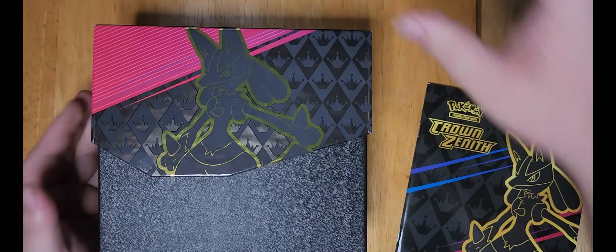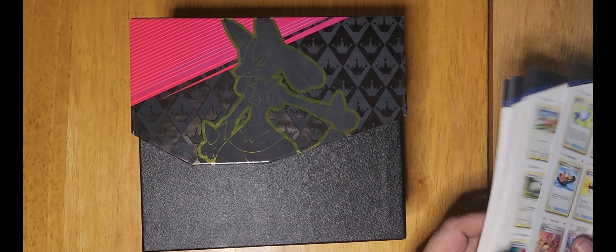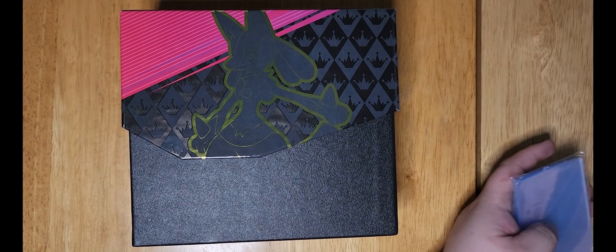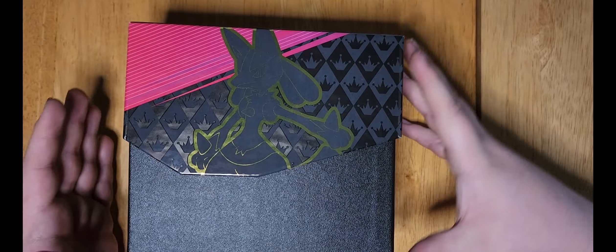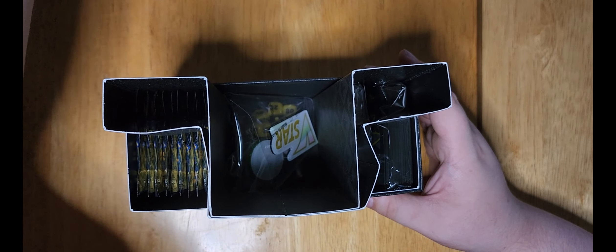The box looks great - beautiful. It comes with the standard booklet which I'll probably be using today. We're keeping all the cards today since I haven't opened this set before and I'm feeling like I want all these cards. We're not going to do the full completion set because these are going for $15 and up depending on where you buy them. Beautiful box with Lucario on the front - your same standard elite box setup.